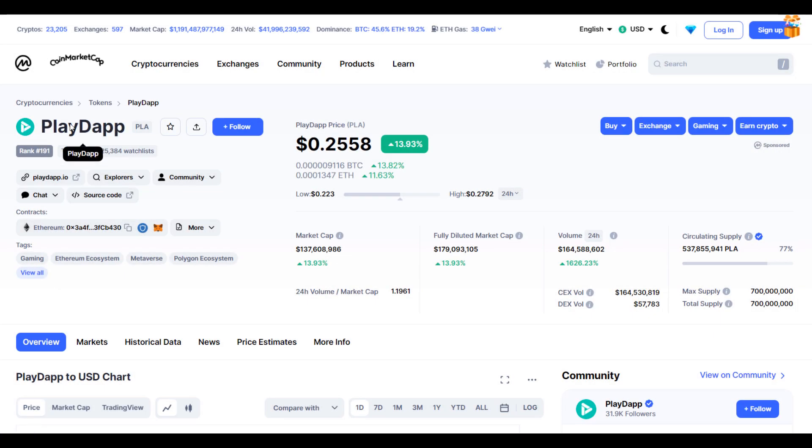Hello guys, my name is Zeeshan and welcome to the SuperTradish YouTube channel. In this video, I'll talk about the Player type token. The ticker symbol is PLA and as you can see at the time of recording, this coin is up around 15% so far with a huge increase in volume.